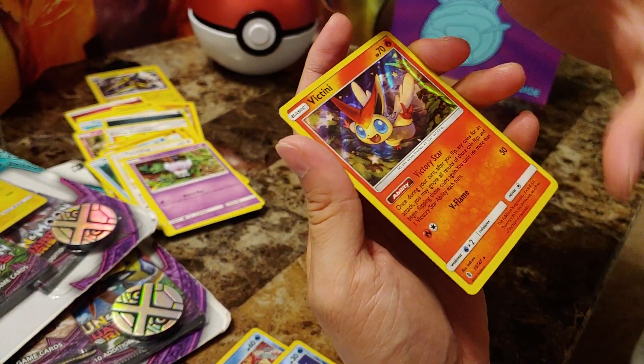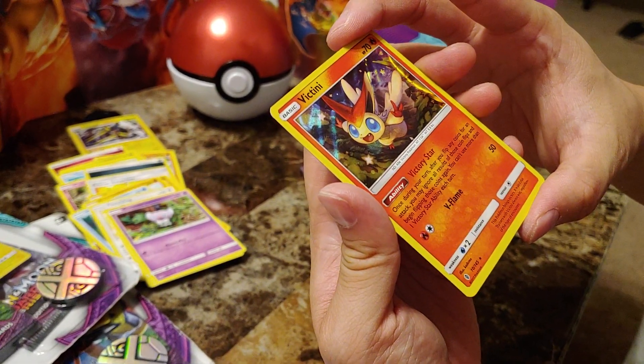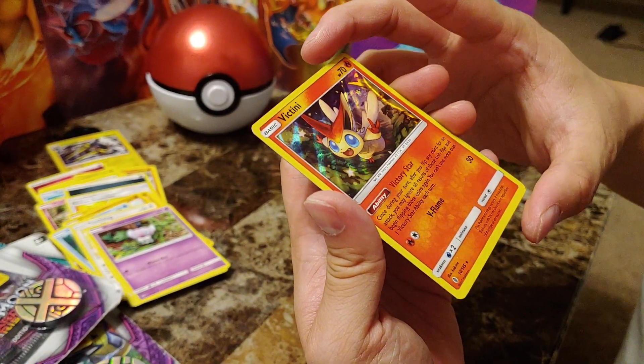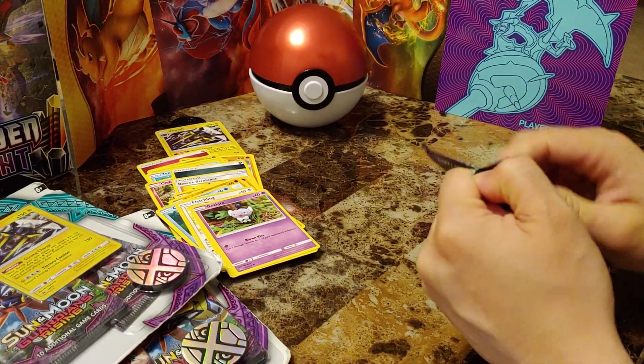What's the ability? The ability is: once during your turn, after you flip any coins for an attack, you may ignore all results of those coin flips and begin flipping those coins again. You can't use more than one Victory Star ability each turn. If you have a lot of Pokémon that flip coins, that's the card you want — but I don't know how much play that gets nowadays.